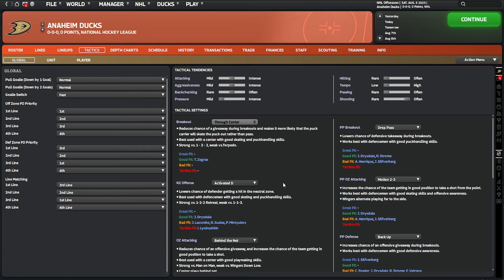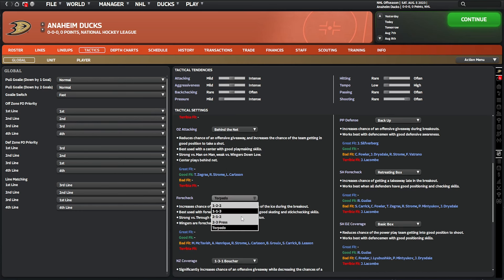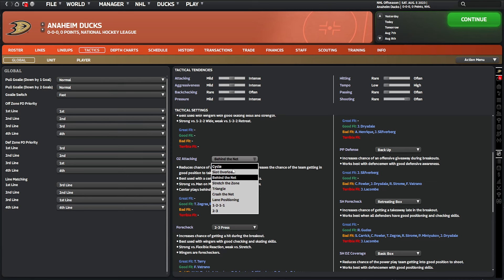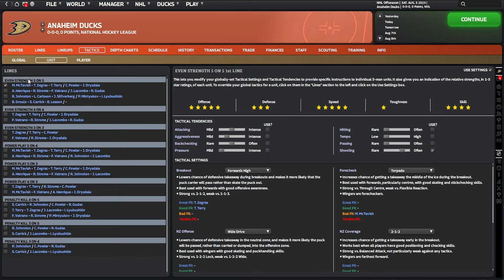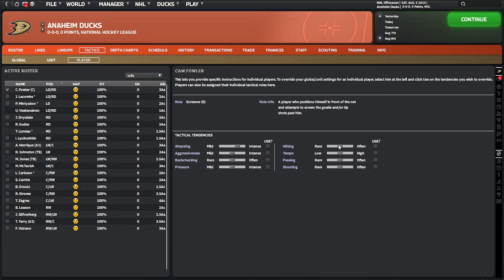Just go through each tactical category — neutral zone, offensive zone — and make sure the settings are a good fit for your good players. If there are players it's a bad fit for, check if they're important; if they're not key contributors it probably won't matter much. In the offensive zone you can decide how you play: go behind the net, cycle the puck, crash the net. You can also drill down into each individual line or each individual player's role — for example, setting a physical player to hit hard and back check hard.